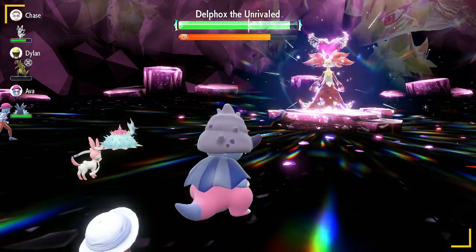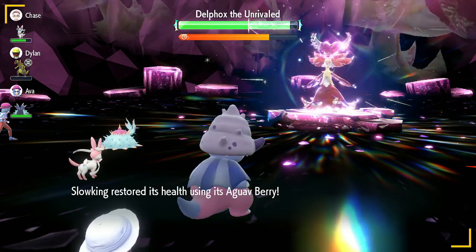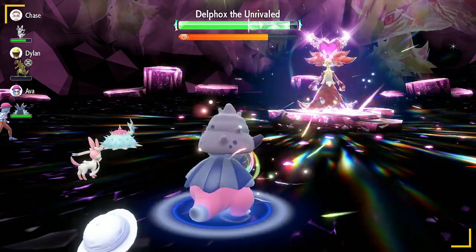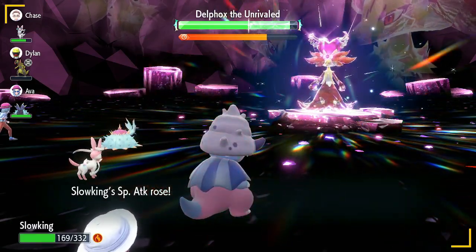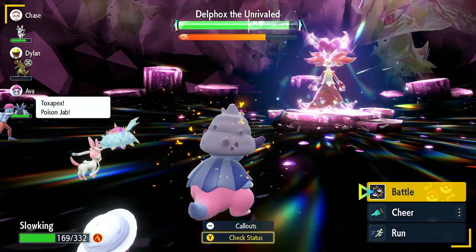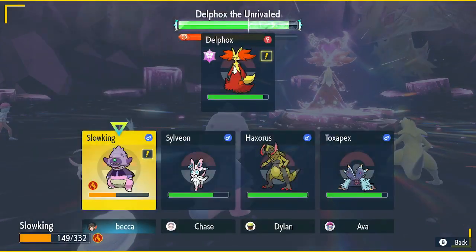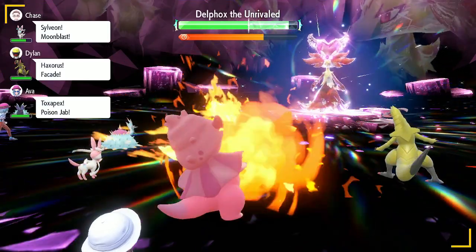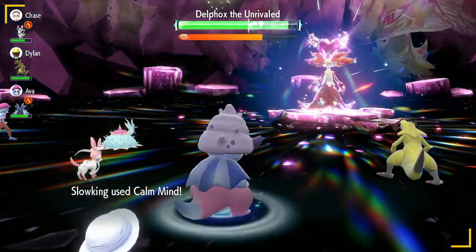We should eat this berry now. Okay, we just ate the berry — our health should go pretty good. There we go. We're going to do another Calm Mind. If you're not sure where you are on your Calm Minds, you can always just look by hitting Y on your turn. Okay, we need one more, and then we're going to do Acid Spray.